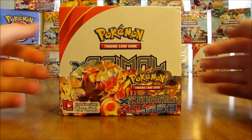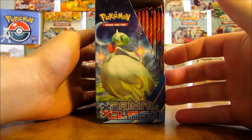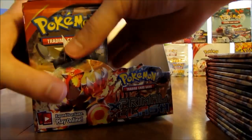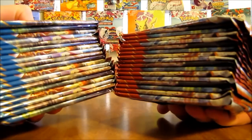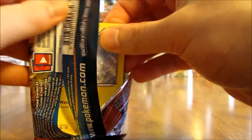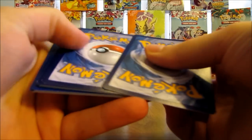Now that the plastic wrap is off, here's what the other sides of the box look like. There are 36 packs in the box. In part one I'll be opening up 18 packs; part two will be the second 18 packs. Pull rates in this set can vary pretty widely — in the first Primal Clash box I opened when it first came out, I pulled out nine ultra rares in one box, but I've also seen boxes have four or five ultra rares.